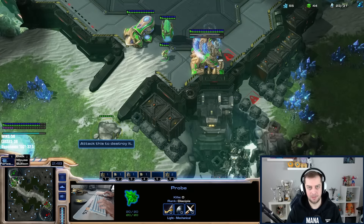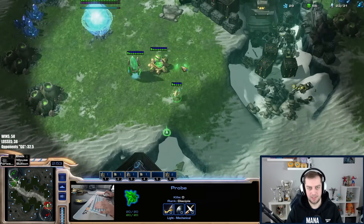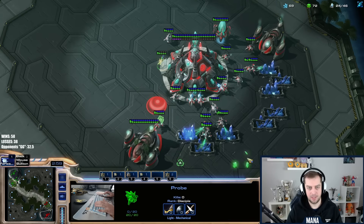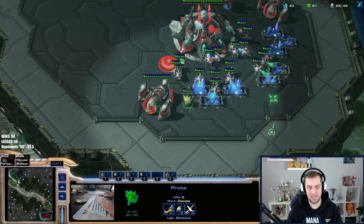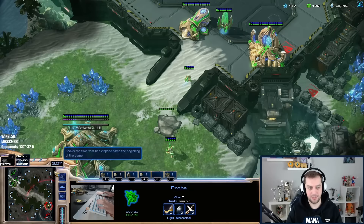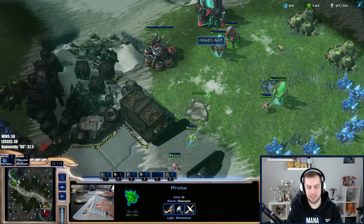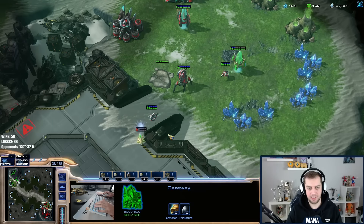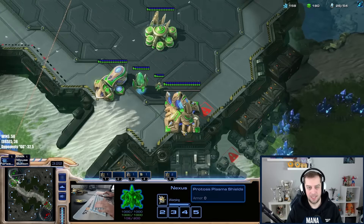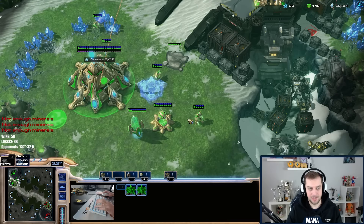He probably can't expand if I make a pylon here. Two zealots are going to be problematic if he gets on top of a cannon. He has no tech yet, so with a zealot I should be fine. I do need to start a battery immediately though, and be careful about a depth — it's just a stalker. I can delay him. I can try getting this — oh he's gonna get it, but I'm wasting time for him. Let's get a warp gate and a battery.